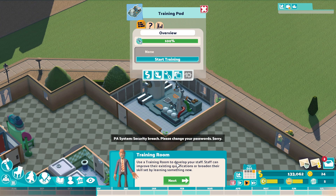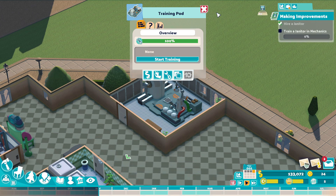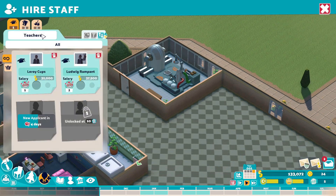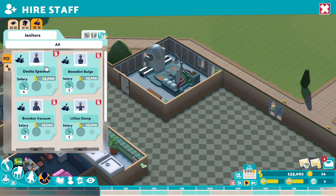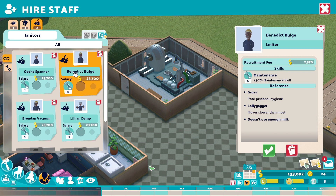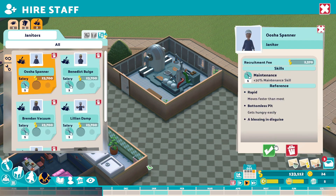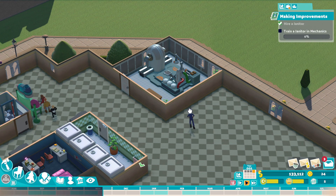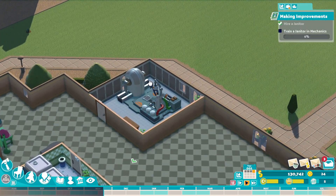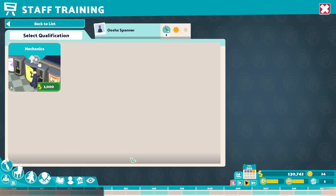Security breach. Training room to develop staff - staff can improve their existing qualifications. I'm broadening their skills by learning something new. Janitor and mechanics - we'll be able to upgrade our equipment. Janitor, says I need new ones. Hungry, easy, moves faster than me. You move faster than most, so you're a bonus. So can I grab you? Put you in here. Add new mechanics. Start training.